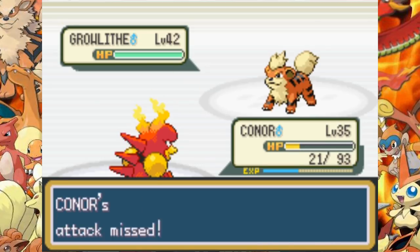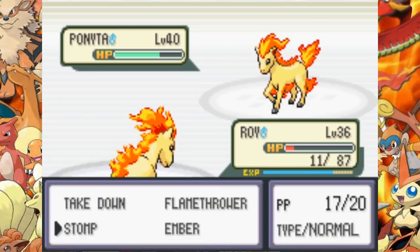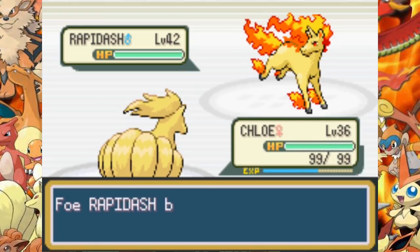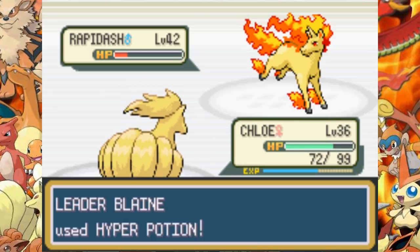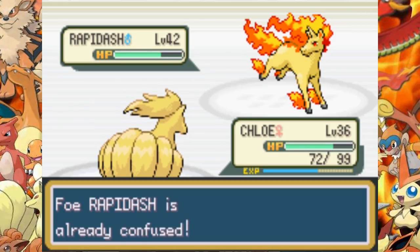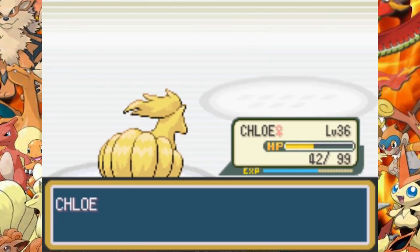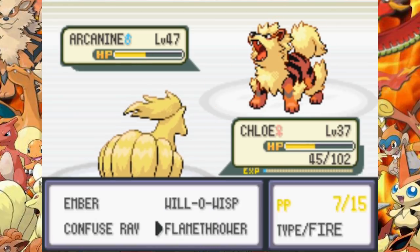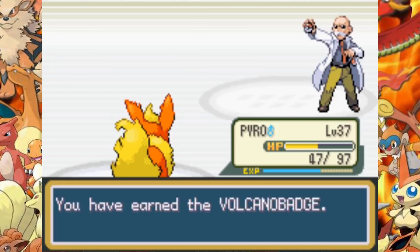We use Sunny Day to boost our Fire moves but get taken out by Growlithe. I use Roy with the Stomp tactic as always. Chloe comes in and we take out Ponyta with Flamethrower, then go for the Confuse Ray and Flamethrower tactic. Rapidash tanks these Flamethrowers of course since it's not very effective, and she heals up a couple of times with Hyper Potions from Blaine. It's a long battle but we take her out eventually. Arcanine is the toughest Pokemon of Blaine — the Confuse Ray and Flamethrower tactic is very effective, gets him very low, and we finish him off with a Bite from Pyro. We get the move Fire Blast.